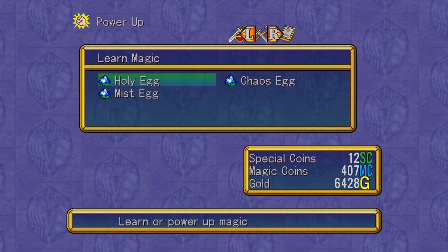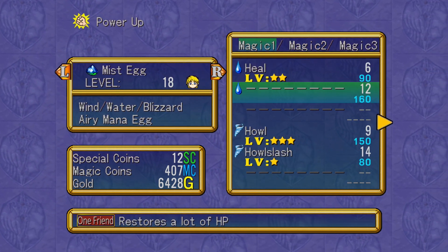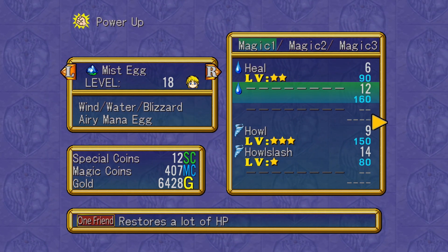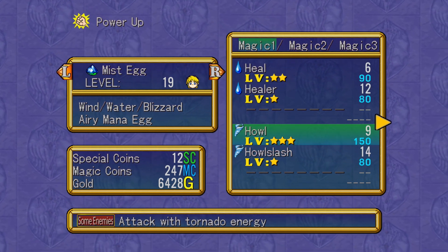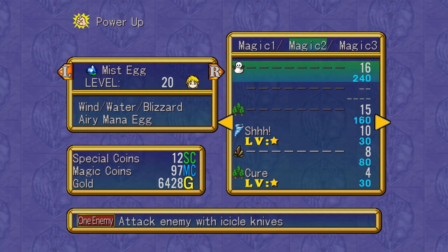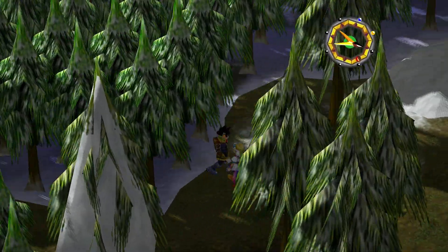I'll start by upgrading some eggs. Mist was the one — it's called wind water but we don't really have any good water spells. I suppose I can just keep upgrading stuff: Howl level four. We have ice knives and gravity. The ice knives one might be useful, just not in this zone though.